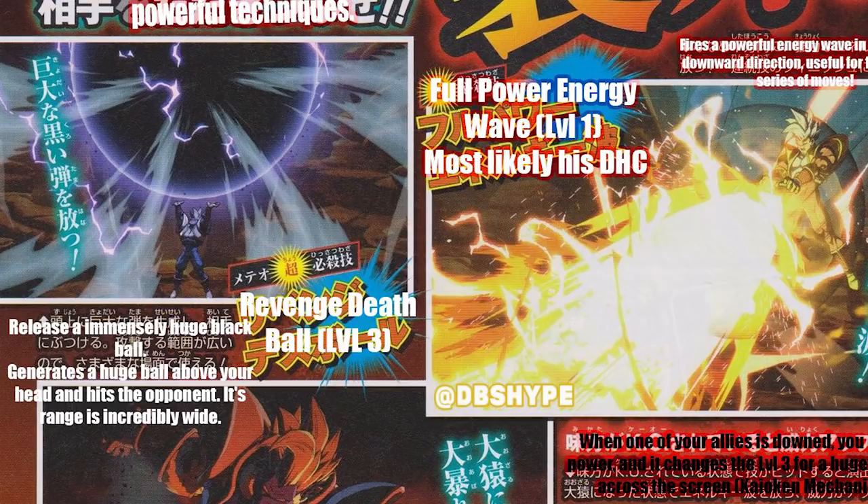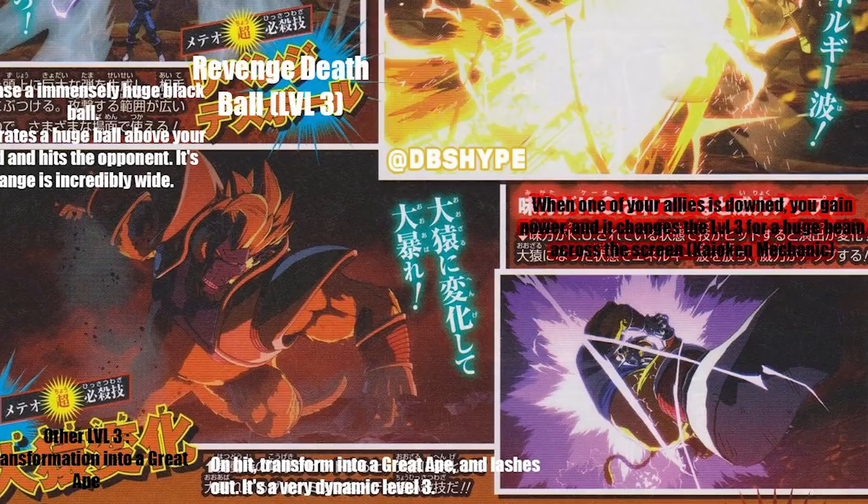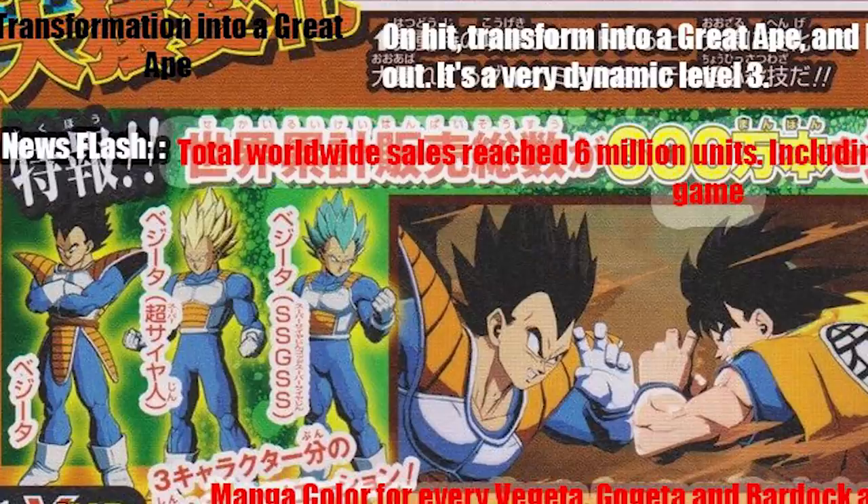His basic level one is Full Power Energy Wave — super standard, not much to talk about. The translator notes it's most likely his DHC, and I'd agree. Moving on to the Great Ape level three: it is a cinematic level three, but when you use it with all your characters alive you get a lashing out of the Great Ape. If one of your characters is dead — much like GT Goku — this attack takes a different form and is instead the Great Ape firing what looks to be a Gallic Gun. For a follow-up GT character, it's actually pretty similar to GT Goku; they wanted to keep some themes going for the GT stuff.